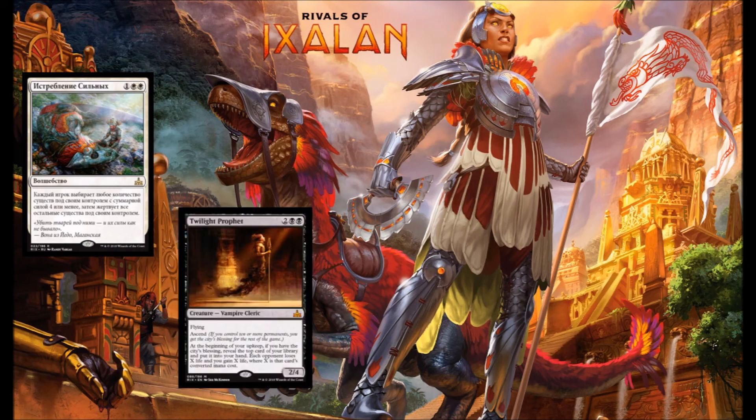Next up we have Twilight Prophet — double black and 2 for a 2-4 flying Vampire with Ascend. I'm already going to pick this card pretty high. A 2-4 flyer for 4 being a vampire is going to be pretty strong. But if you have City's Blessing, at the beginning of your upkeep you get to reveal the top card of your library, place it in your hand, and drain your opponent for X while you gain X life, X being the casting cost of the card. You get a 2-4 flyer for 4, card advantage, and potential drain. This is easily first-pickable.